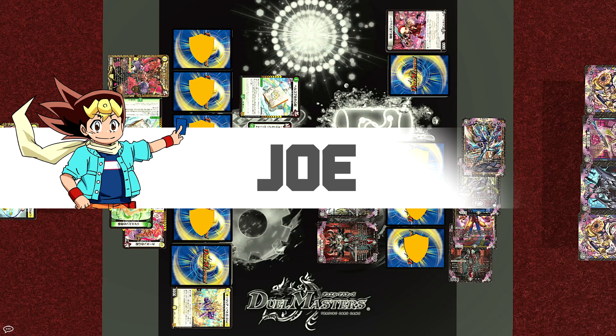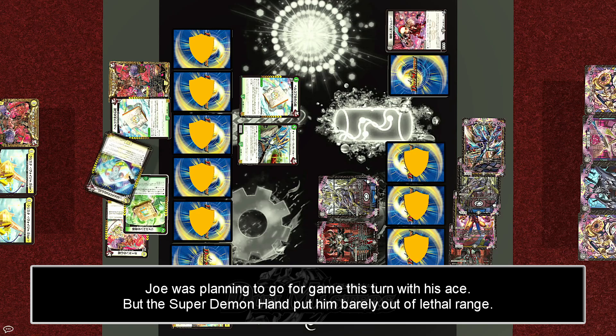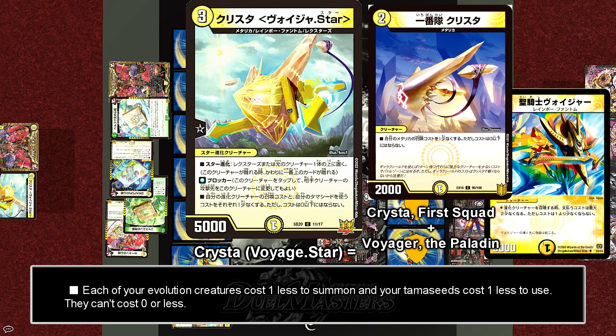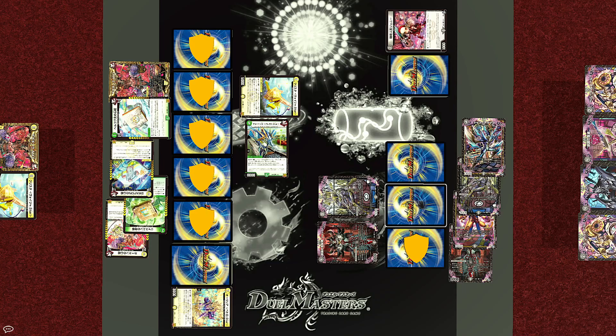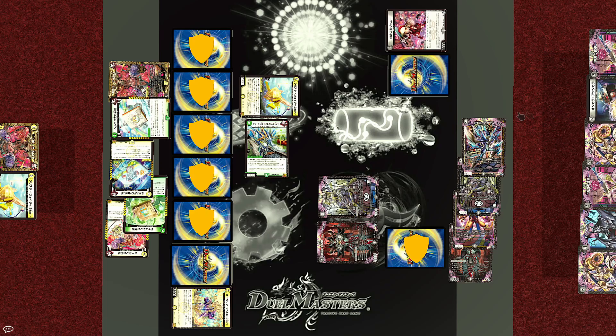Turn end. Untap and draw. With no charge, Joe will pay three to evolve Hellcopter's Memory into Krista Voyager Star — a blocker that reduces the cost of your evolution creatures and Tamashids by one. And with that, Gregory Star will go for a double break once more, this time aiming for Wyn's top two shields. They are added to the hand, but no shield triggers. Turn end.